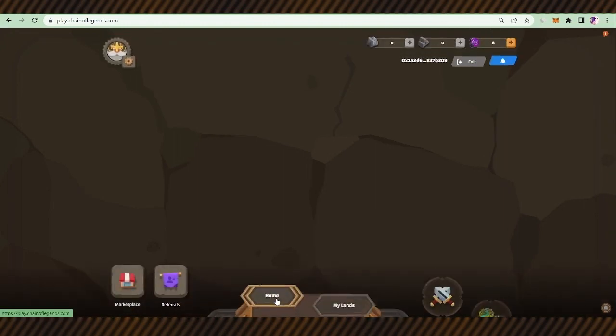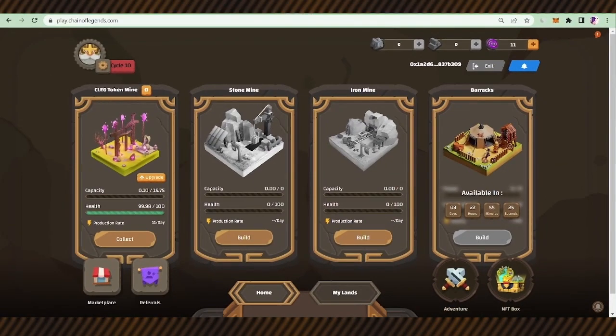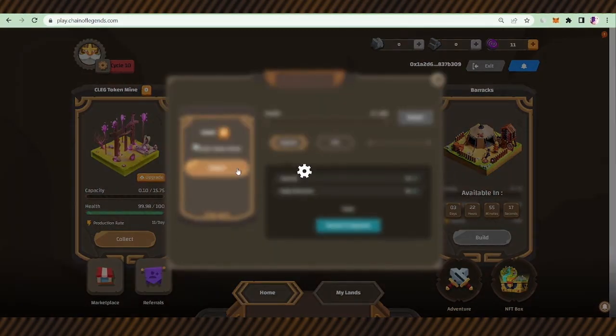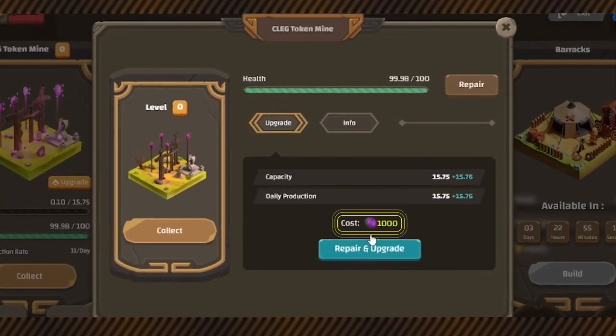The building starts mining. To be able to mine other lands we need to upgrade. For upgrading to level one, 1000 clay is needed. Click and you can see it costs 1000 clay — so let's deposit and upgrade.